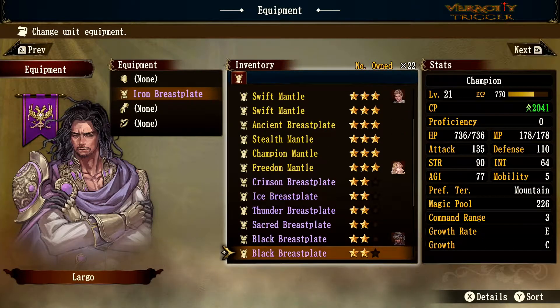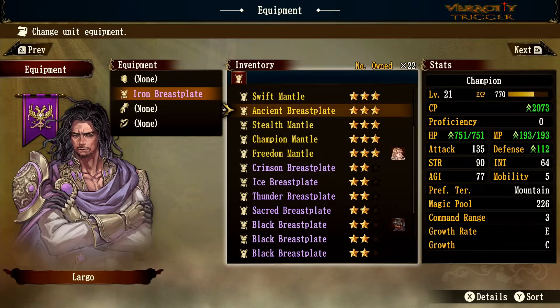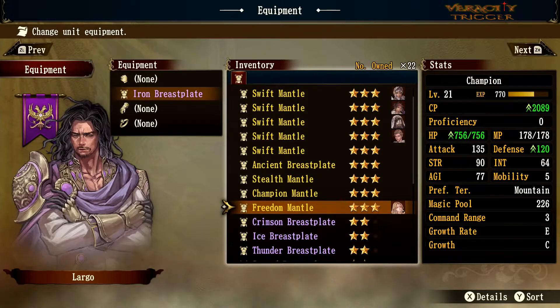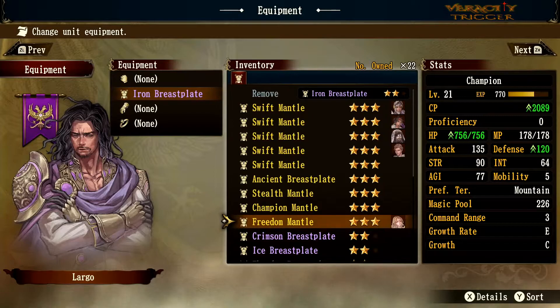That covers all the purple gear and the white gear. Now we'll check out the gold-tier pieces. I'll put on the Freedom Mantle here — you can see the right side of the screen lighting up with hit points and defense as we look at what this does.